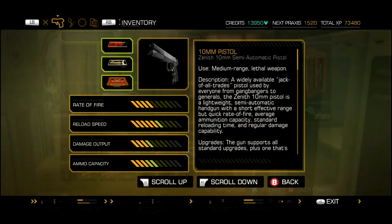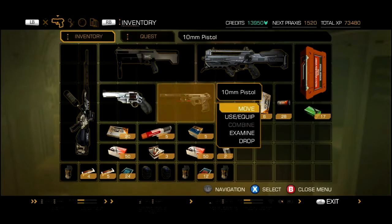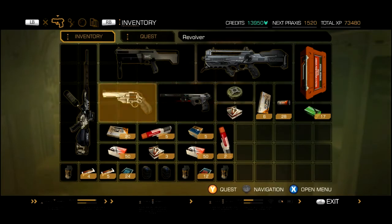Reload has been increased. Rate of fire hasn't been increased — I used that on the Magnum actually. Damage output has been increased. Ammo capacity has been increased. It's now got a silencer. This is my trusty pistol of doom. Cross me if you dare.